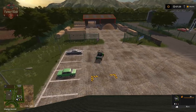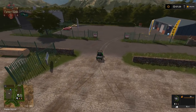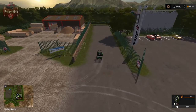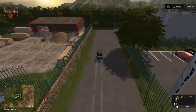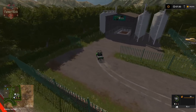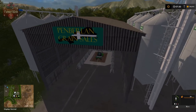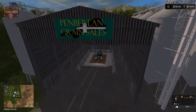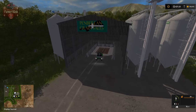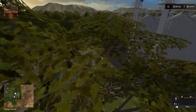If you want to do a little forestry you'll have a place to sell that stuff. We have Pemberlin Grain Sales - back up your trailer into this point to sell your grain. That's one of the two sell points on the map for grain.